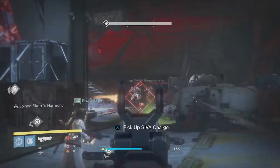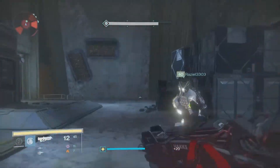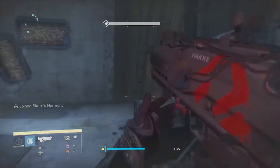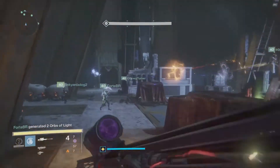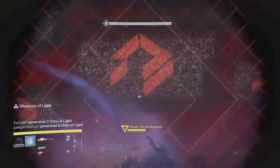The twist for challenge mode comes in when you start to begin dealing damage to Vosik during the damage phase. Notice that while you are trying to DPS Vosik, two SIVA charges will drop in the middle section. Under normal circumstances fire teams would generally throw these at Vosik to deal more damage, but do not do this.